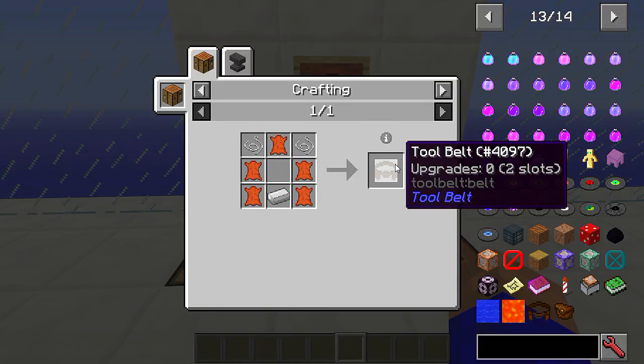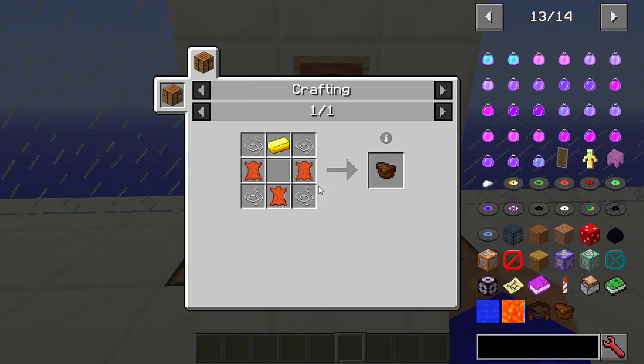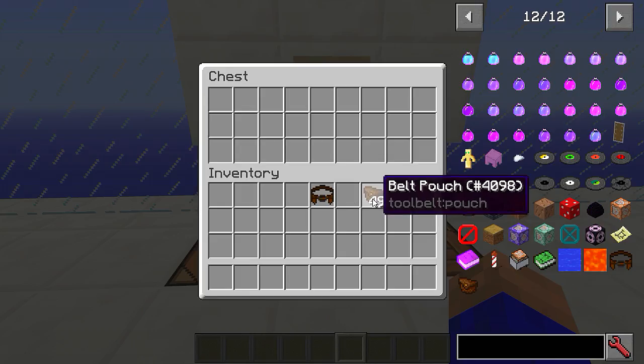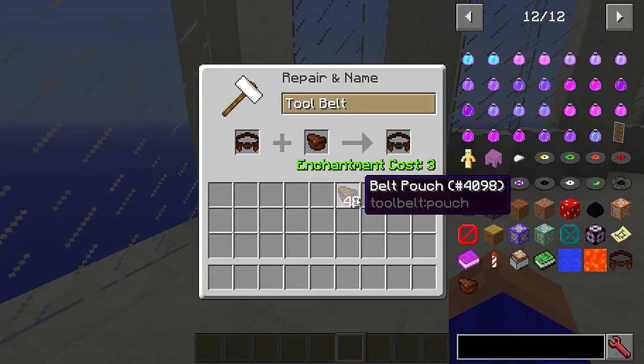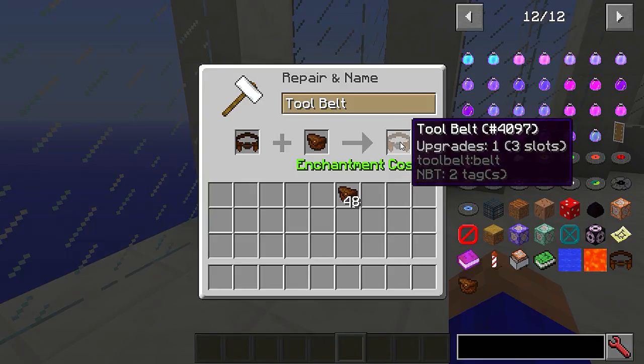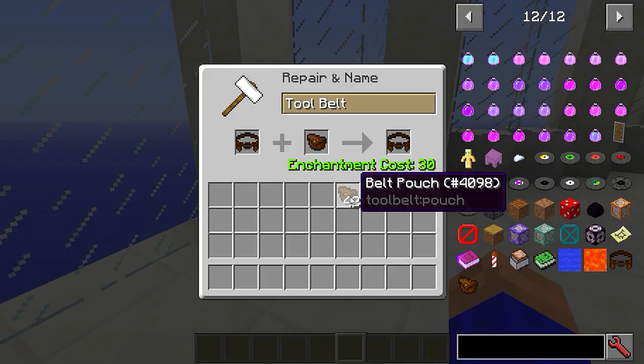If you want to upgrade it — I've got a nine-slot because I'm in creative — you'll take your tool belt and craft yourself some pouches. A pouch is quite simple: three leather, four string, and a bit of gold. You take your pouches and your tool belt to an anvil. It costs you a bit of XP — you put it in, put your pouch in. The first upgrade to three slots costs 3 XP, going all the way up to a nine-slot which costs 30 XP. So that's now a four-slot... five-slot... six-slot, 15 XP... seven-slot... eight-slot, 20 XP... and the nine-slot costs 30 XP. You can't upgrade beyond nine slots — that's your maximum.